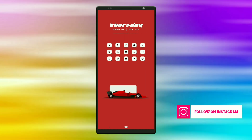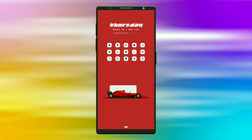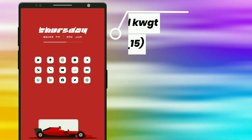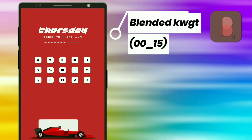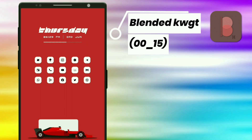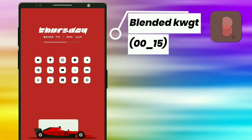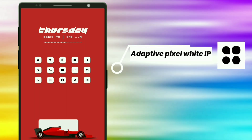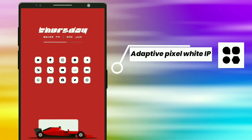Here is the second minimal Formula 1 car setup. Now I'll give you the setup details. This widget is selected from Blended KWGT. It shows the following details such as day, time, date, and month. Along with this, it also displays battery percentage left in linear lines. I used the same icons as the previous setup, that is the Adaptive Pixel White icon pack.